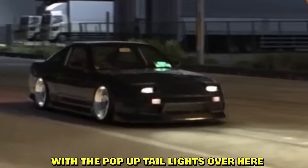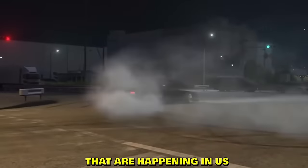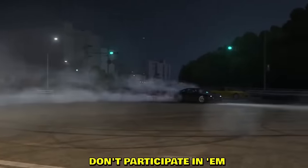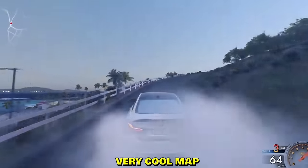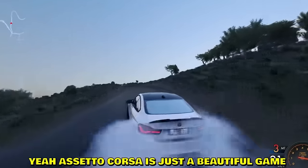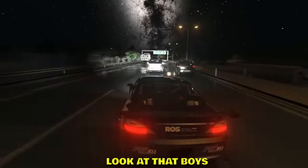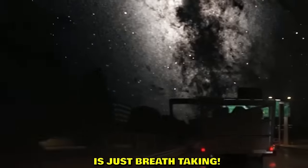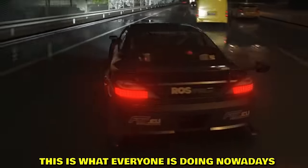We have a cinematic clip with a little wink from the pop-up taillights. This literally looks like the street takeovers happening in the US — which are very dangerous, don't participate. I believe this is Pacific Island map. Very cool — a BMW ripping up this uphill road. Assetto Corsa is just a beautiful game. Look at that sky — nighttime Shutoku with AI traffic, that is the new meta.